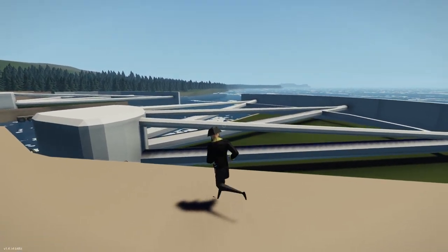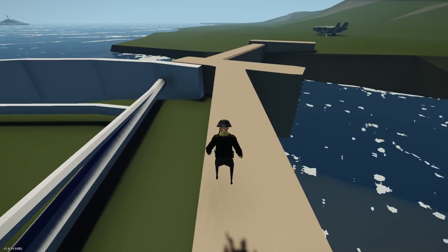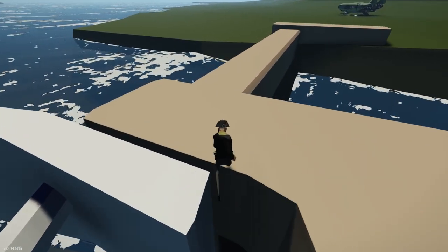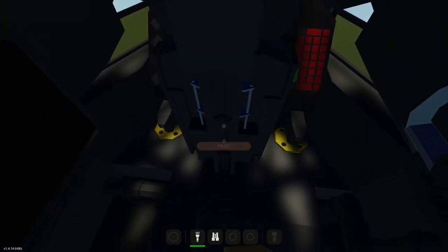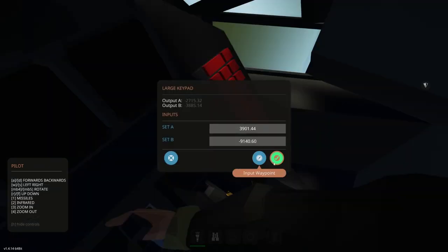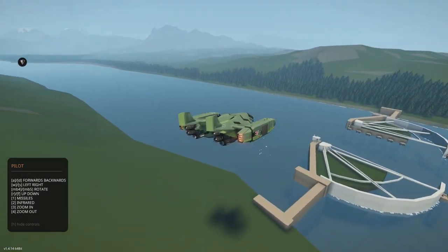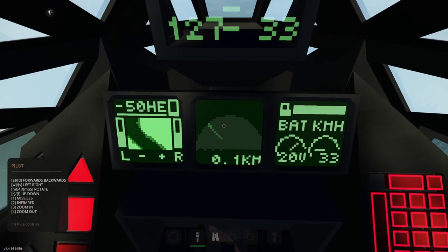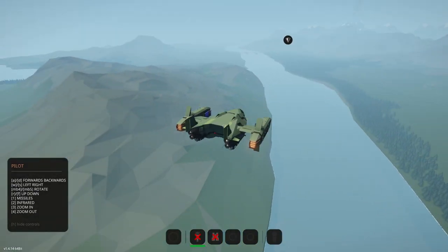Let's open the gate back up. When it opens there's no horn because you mainly have to worry about the closing part if you're a ship. Let's get back in our ship and fly to the next destination, the Southeast Surge Barrier. It might be the exact same or have a completely different design. I wish there was a way to do altitude hold because autopilot seems like it might crash into some mountains.